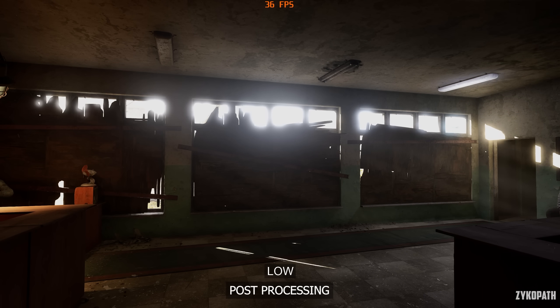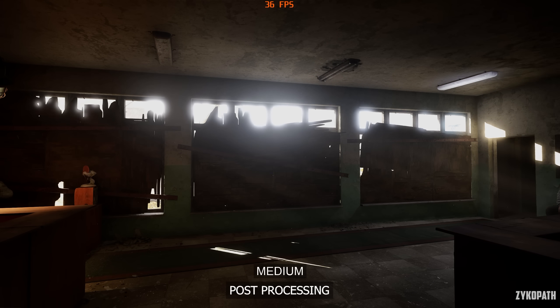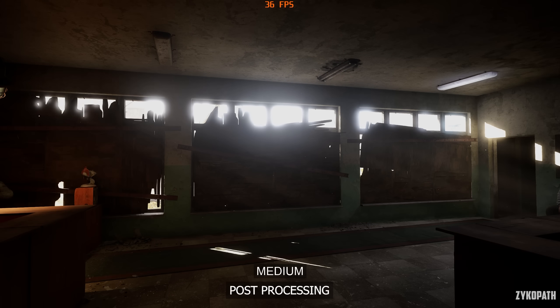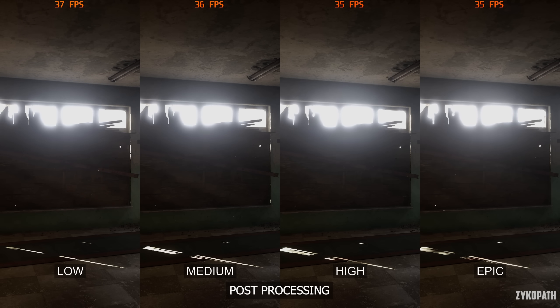For post-processing, going from low to medium enables vignetting, which is the dark halo around the edges of the screen. High enables bloom or a higher quality bloom effect, while epic seems to look the same as high. Each option comes with a small performance impact. Use high for the best balance.